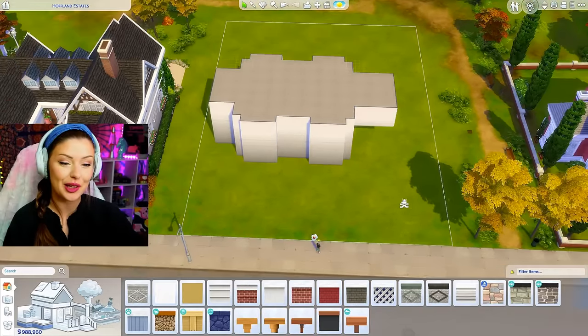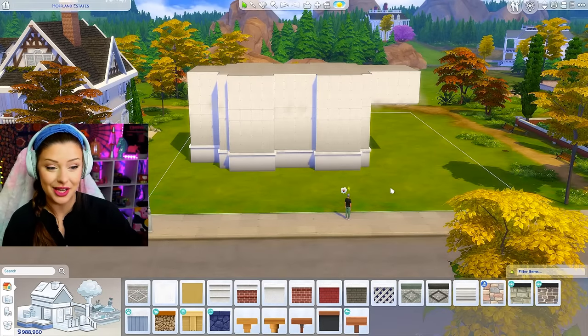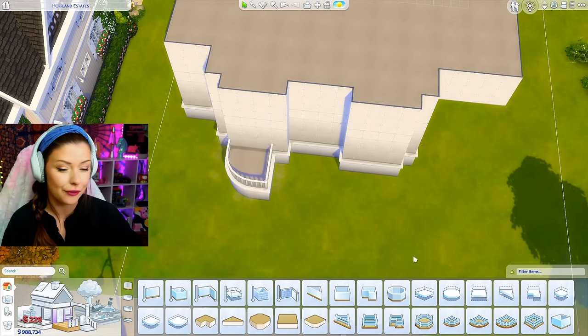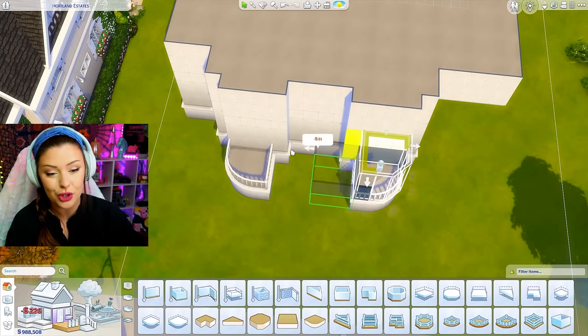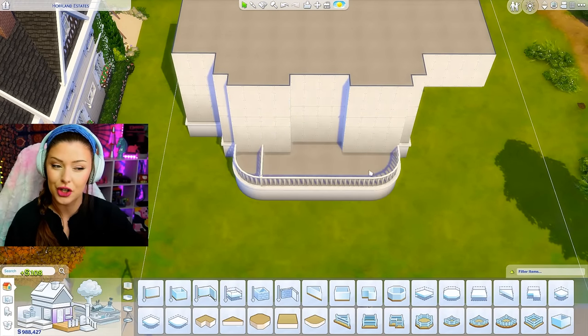Our shell kind of looks like a turtle right now. I'm going to raise it up. I want to make sure I add the balconies and everything on this build before we continue on, so I'm going to go in and get a rounded deck here. I want to add this to the front - I'm going to take two pieces, rotate them, and then pull it all the way across like that.